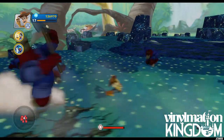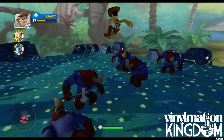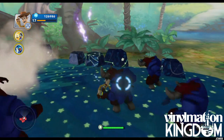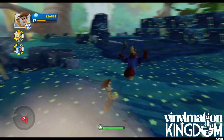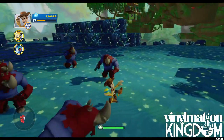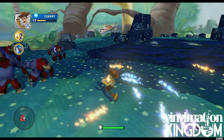Now compared to the new characters from 2.0, his attacks are a bit limited. But like I said they are exactly the same as they were in the first game. He doesn't have any big special moves, but he can still throw around his Pixar ball and do his ground pound.